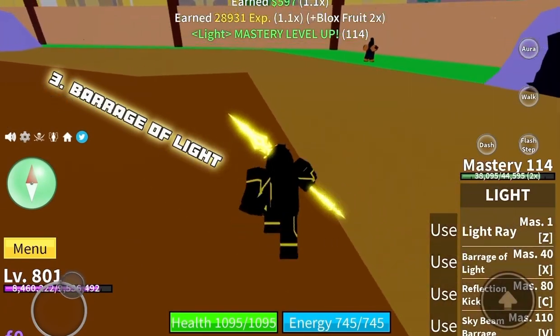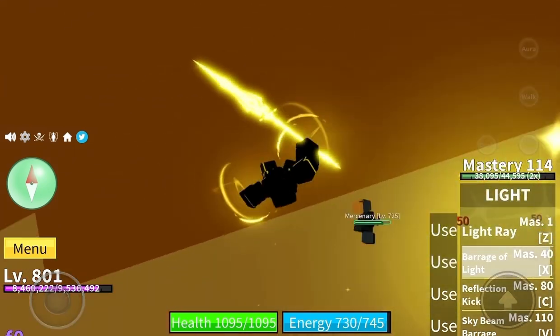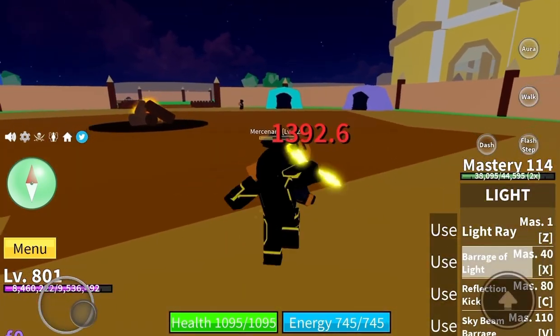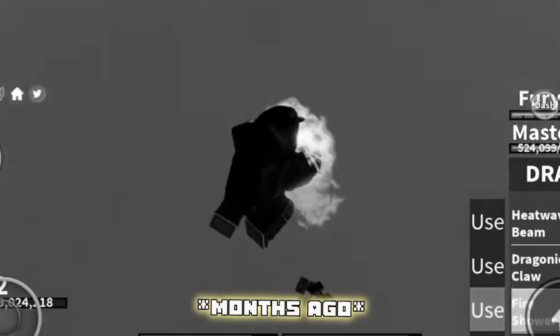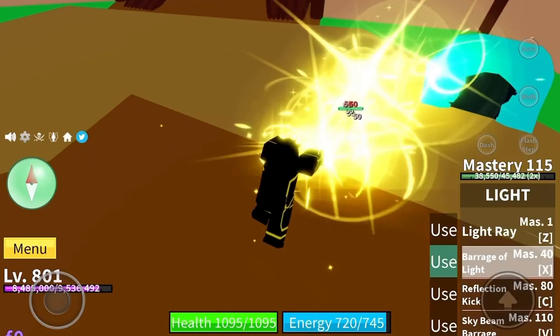And for our next ability, we've got the Barrage of Light. It just sends a bunch of beams of light at your enemy and it's pretty cool. It's also kind of like a throwback to when I did the Dragon Fruit Showcase, like the Fire Shower. It's pretty cool.